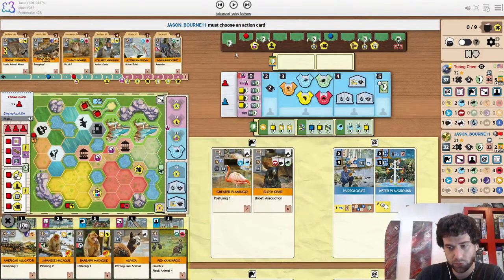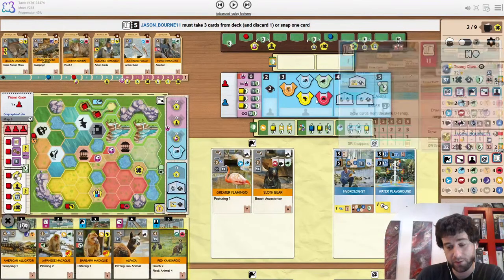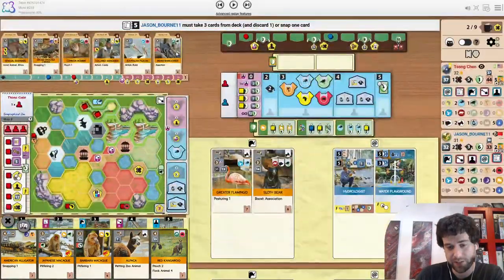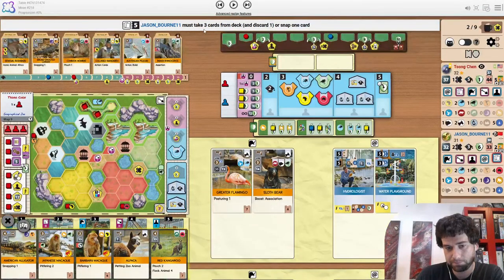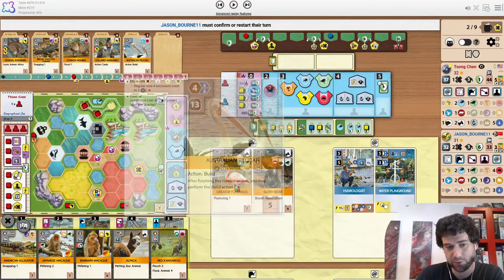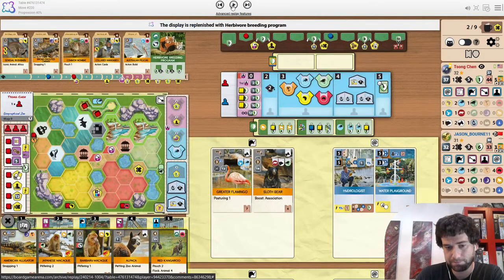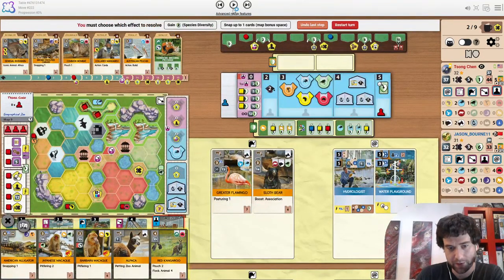Jason does get snapping. I have a feeling he's going to be tempted by the rhino. Can't really blame him because it gives him another project — like 5 Australia. But leaving the pelican open feels really, really bad. This should just be snapping up the pelican.